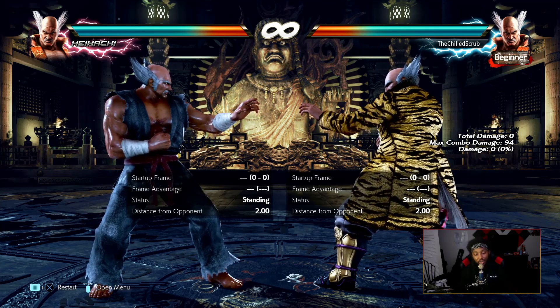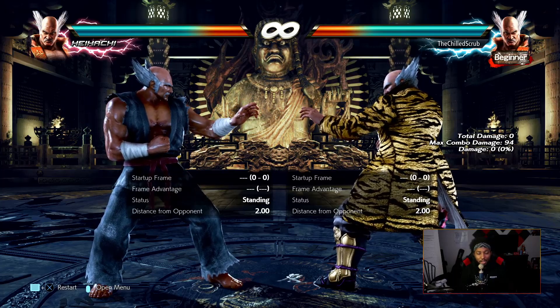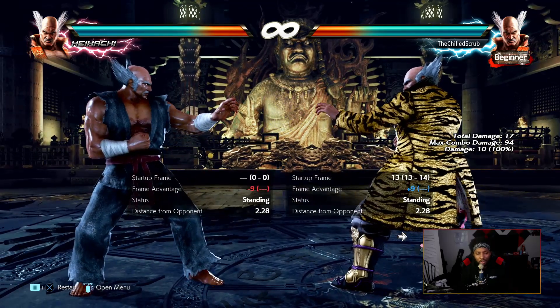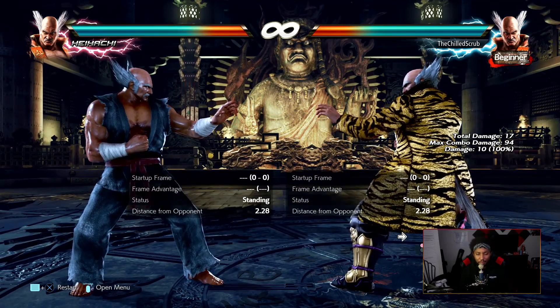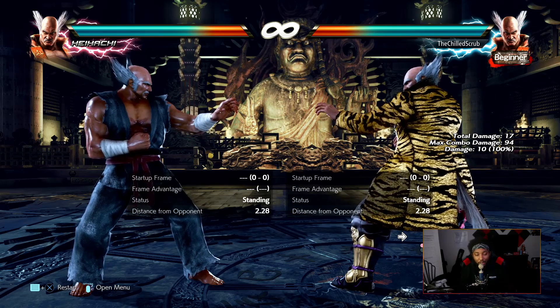As far as strengths, Heihachi's pokes are amazing. He has a very solid jab with a lot of range, a very good down-four-one, very strong poking, extremely good mids, and excellent punishment — as you'd expect from any Mishima in the game.